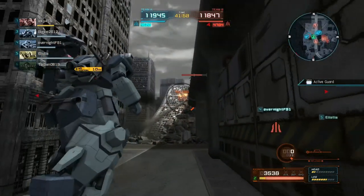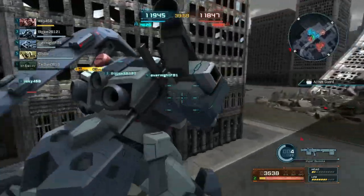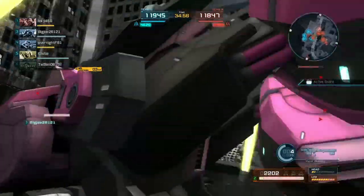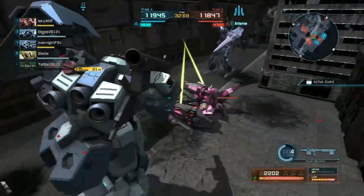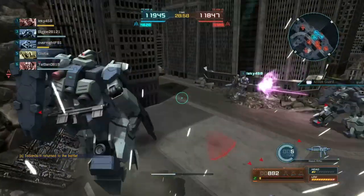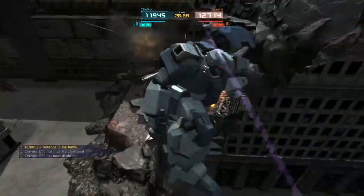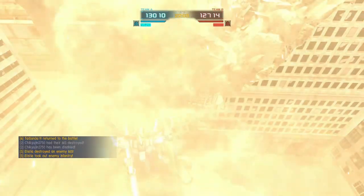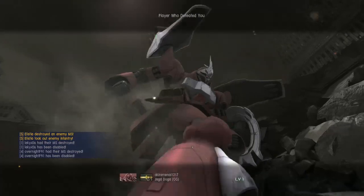I have very low health. I got so focused on things in front of me I didn't see this Todus Ritter coming until it was almost too late. I just want to get away from it because I'm trying to stay alive as long as I can. Unfortunately it caught me — killed me with funnels, I think. Gune Doga got me. That was funnels, not incoms.